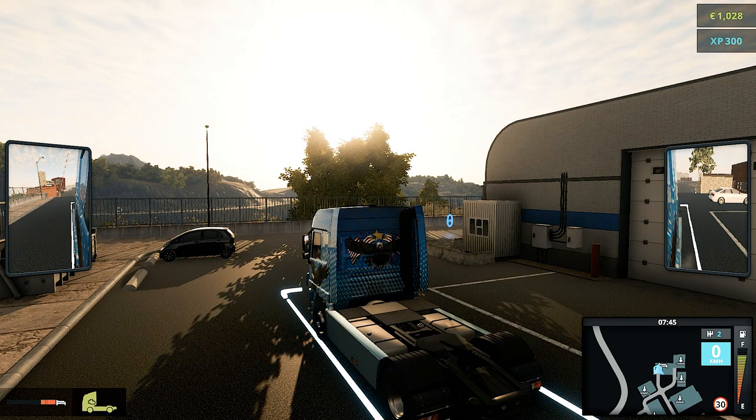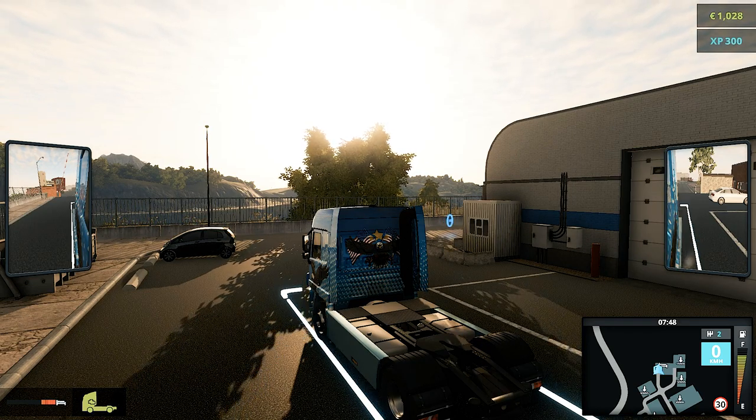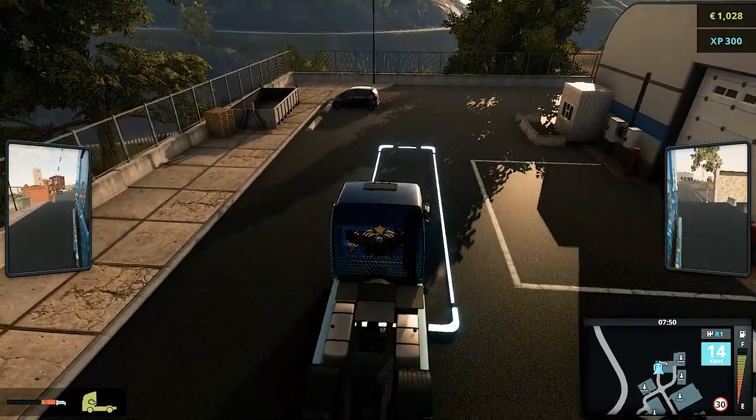Here you have to go to a place where you can spend some money — it will be necessary during the process. You can see that I am here at the garage. I have to spend some money, so I am entering the garage here.